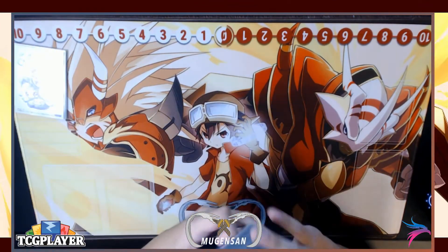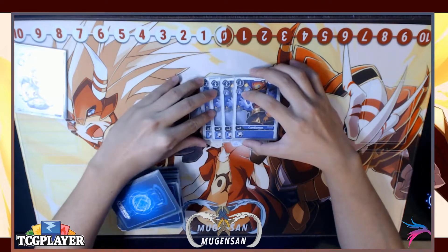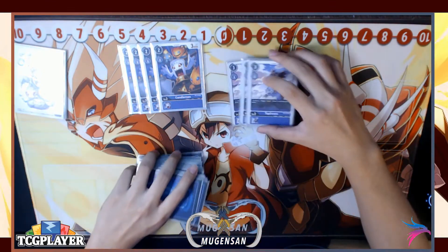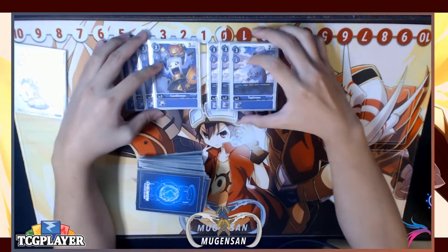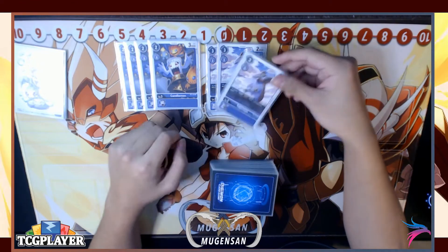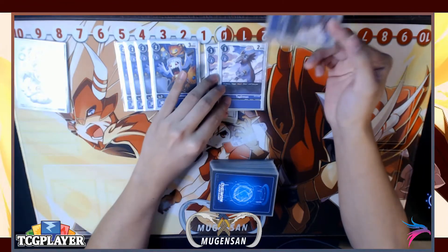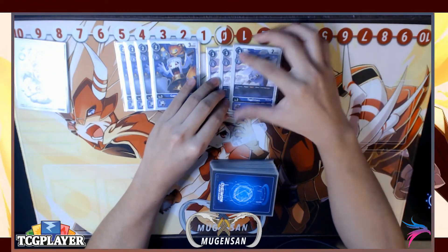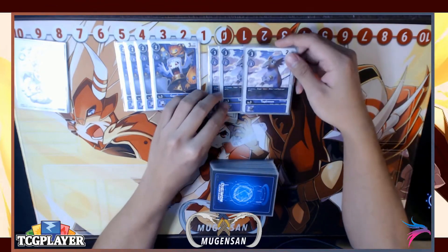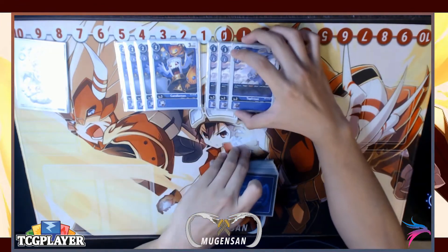Next we have the rookies. I chose to run four Vanillas and four Candlemons. And then we have three Tapermons. Tapermon's probably the best rookie to just start off your turn — just evolve him, maybe on top of the Demimeromon egg, and you get to draw two discard one in the next turn. If it attacks, you just crash into security, do one damage, and get to cycle through your deck. And if it lives, that's also good because your opponent will have to attack it or else you get to hit another security next turn.